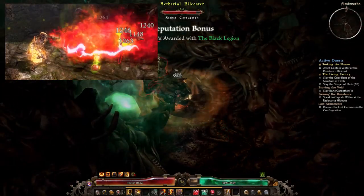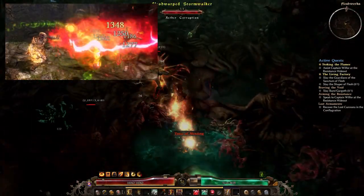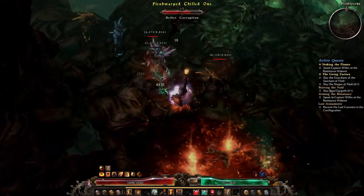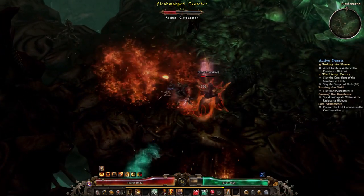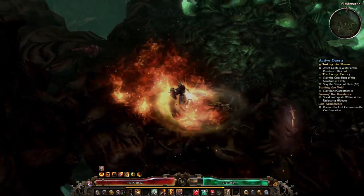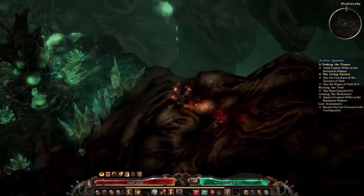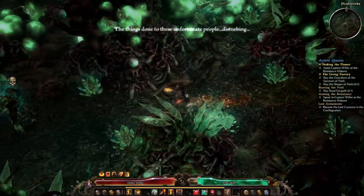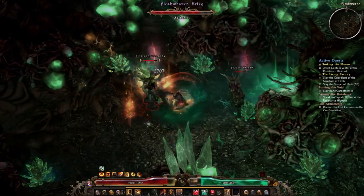Flames of Ignifar is our next active ability and is a channeled ability — think Aether Ray, but cool. It channels a flamethrower that deals weapon damage, flat fire, and flat burn damage. The range is pretty short but don't let that stop you.